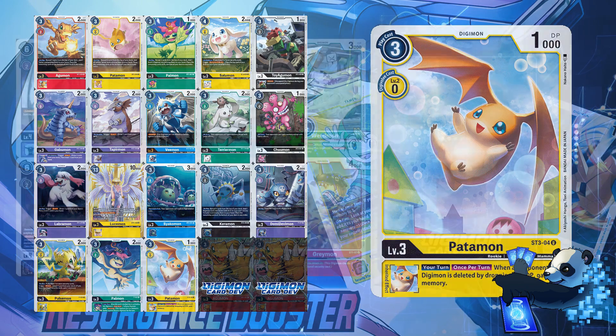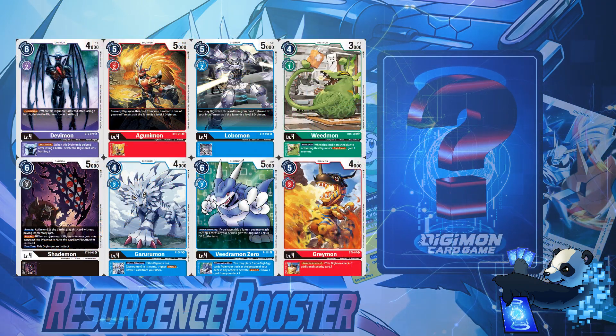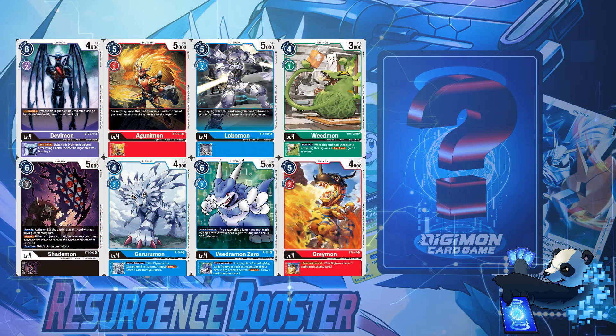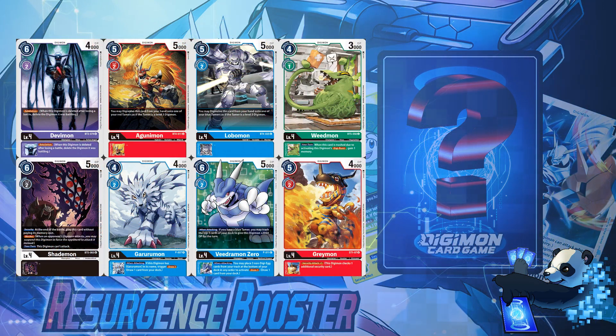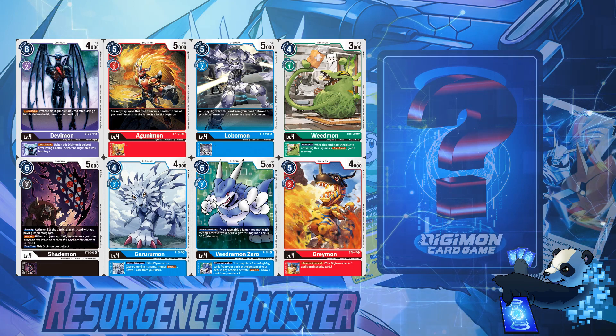In the level 4 category, my top two picks are Promo Gururumon and Star Deck 1 Greymon. In my personal opinion, both of these cards could be due for restriction just based on their general use and splash ability. Not a lot of level 4s are still played here, but a rarity bump is a rarity bump.